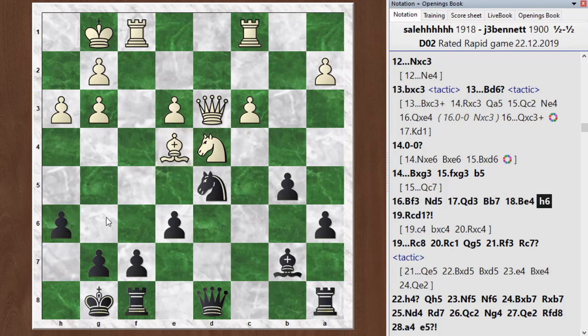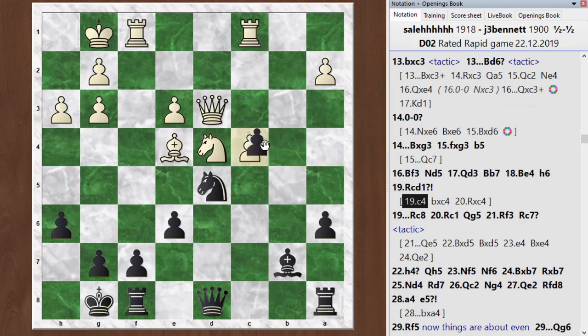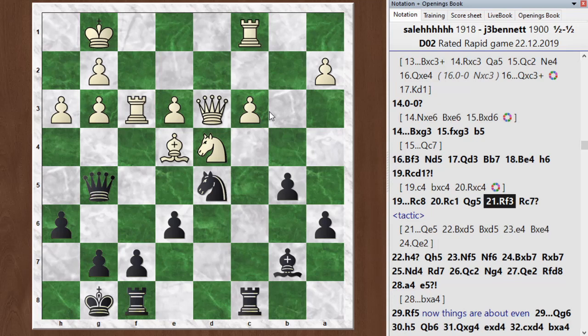He went bishop e4, I went h6, then rook cd1 — which was a mistake. Black's advantage starts to grow. On the next move he ends up moving the rook back, so you can tell it was a mistake. The chess engine recommends just breaking with c4 here — another way of activating pieces and getting rid of one of his weaknesses. Anyway, he went rook c to d1, which is basically a waste of time after I play rook c8. He just brings his rook back to c1. Then I activate my queen with queen to g5. He brings his rook up — I was double attacking, thinking I was winning material. But he has the move rook f3, which actually holds on to everything. You can see that black has all the pressure at this point.